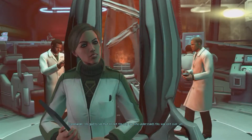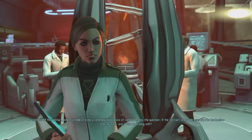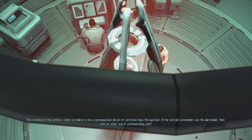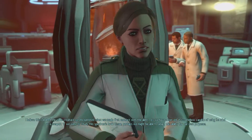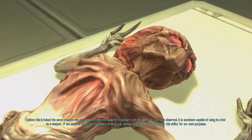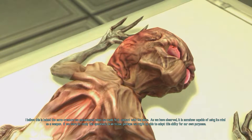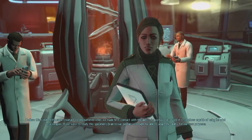Commander, I'm glad to see that I'm not the only one who understands this war isn't over yet. The existence of this artifact, which we believe to be a communication device of some kind — if the sectoid commander was the alien leader, then who or what was it communicating with? I believe this is indeed the same creature we encountered when we made first contact with aliens. As we have observed, it is somehow capable of using its mind as a weapon. If we were to study this specimen's brain tissue, perhaps we might be able to adapt this ability for our own purposes.